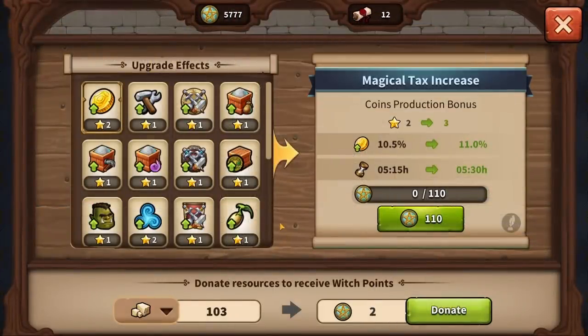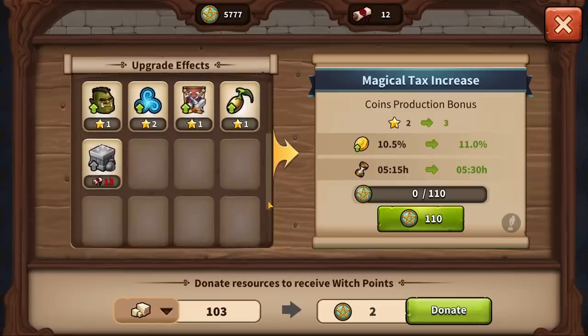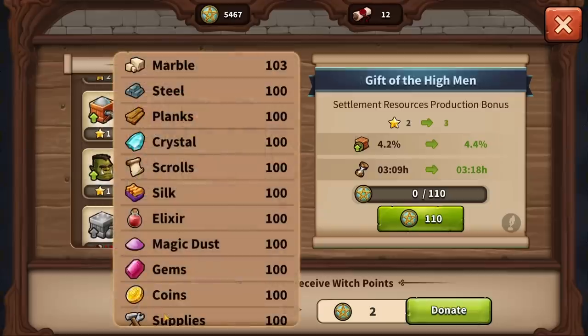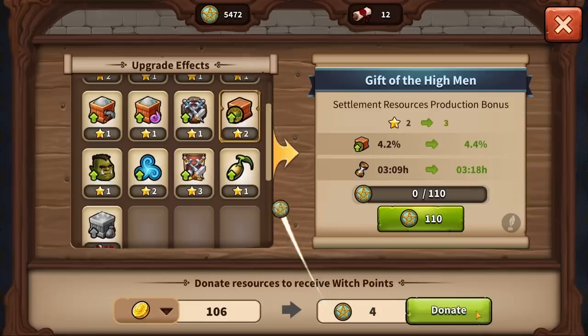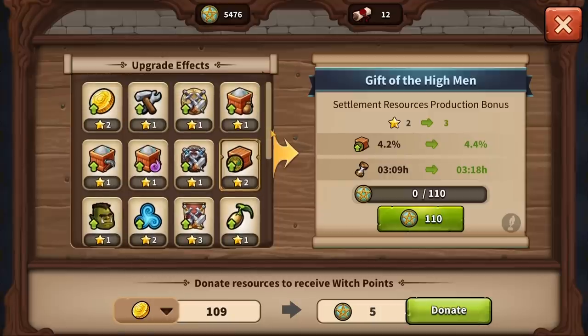Your sorceress is tirelessly studying and improving her skills inside the Magic Academy. After the potion is brewed, the sorceress returns to her study room, where you can use your witch points to level up her skills for the already unlocked potion effects. Each level up increases the maximum strength and duration for the selected effect, so that you can brew even more powerful potions in the future. To help the sorceress with her studies, you can donate resources to the Magic Academy, such as coins and standard goods. This will add further witch points you can use to level up your favorite effects. Don't forget that unused witch points are lost once the sorceress leaves the Academy, so always spend them right away.